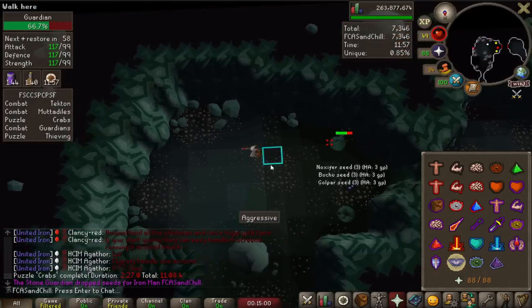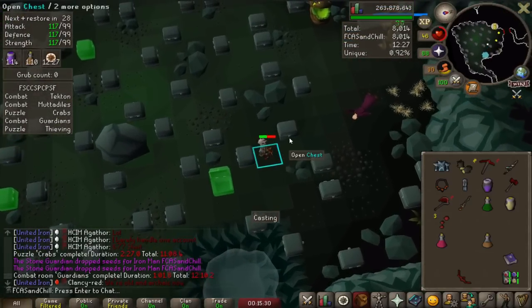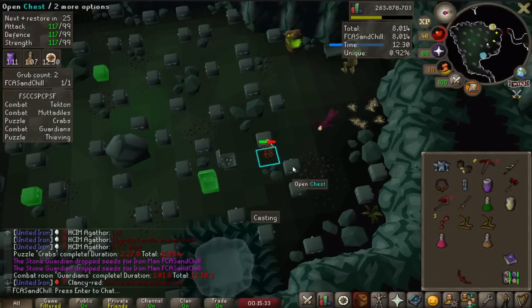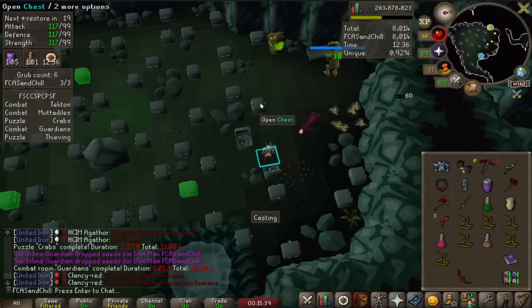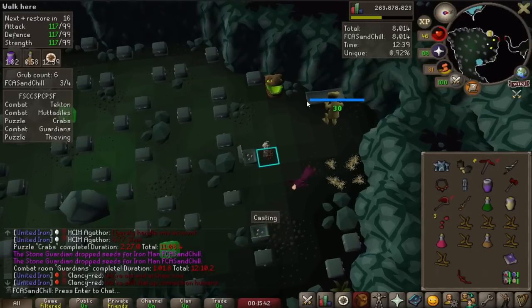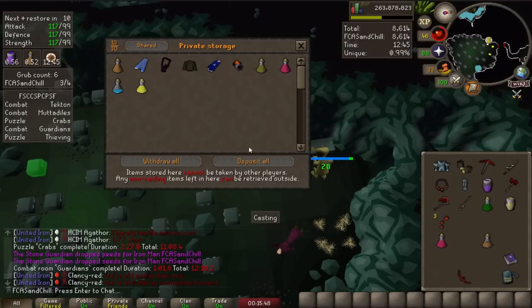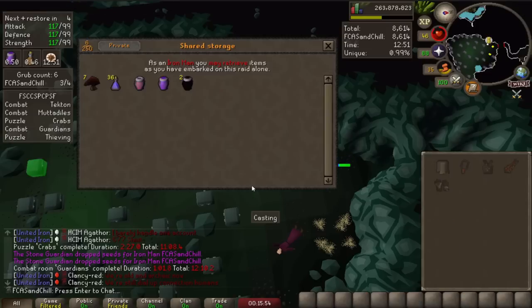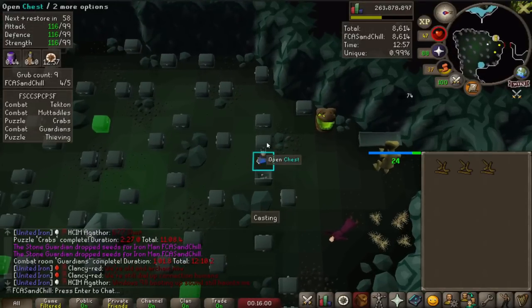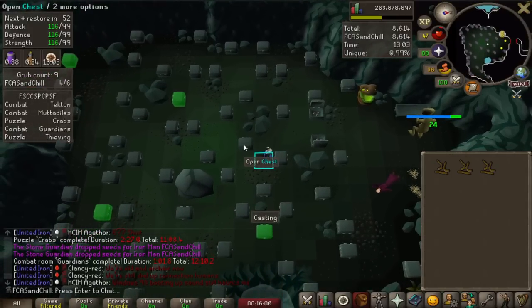Let's get to the last room — the thieving room. As I open these chests, I'm getting these little grubs in my inventory, and I have to put them in the trough for this beast to eat. Once he's eaten 30 of them, I can advance through the room. I'm depositing my inventory to have more space, and pulling out my mage gear for later inventory management. If you open the green marked chests, one of those will have some bats in it that can be used to heal up.